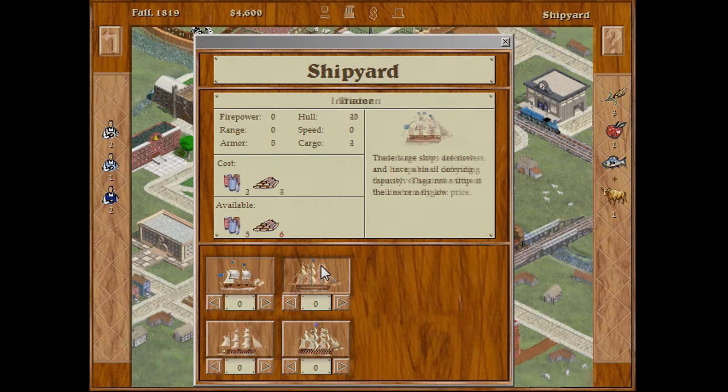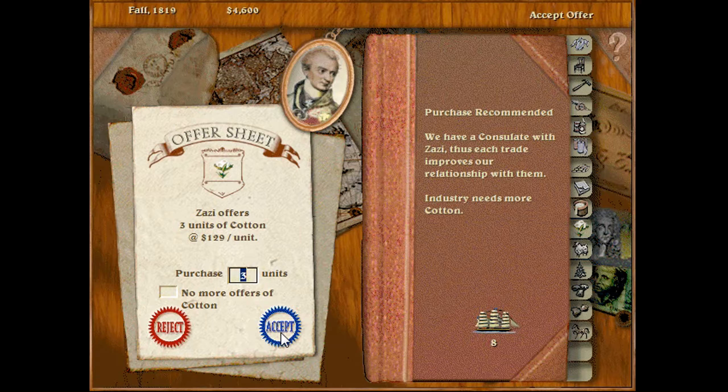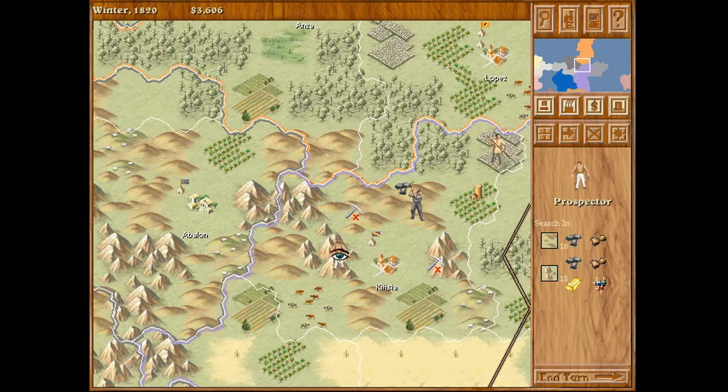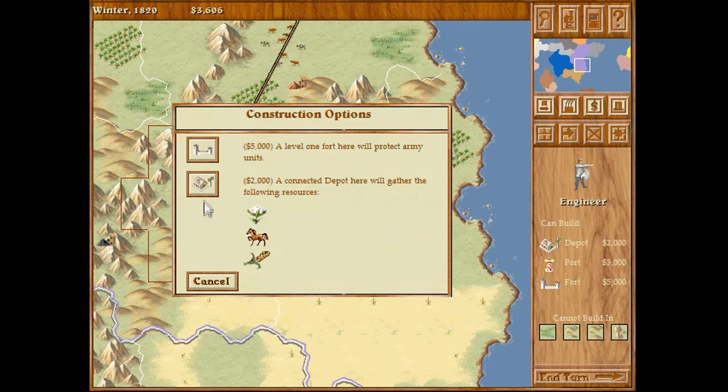Imperialism is a turn-based strategy game from 1997, developed by Frog Studio and published by SSI. It is a lesser-known title that has been undoubtedly relegated to a forgotten status.